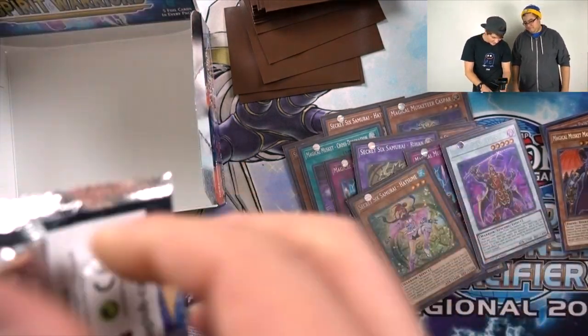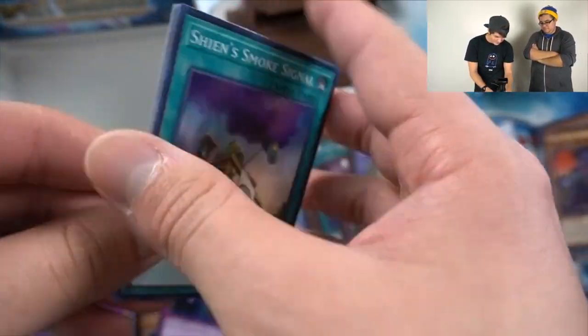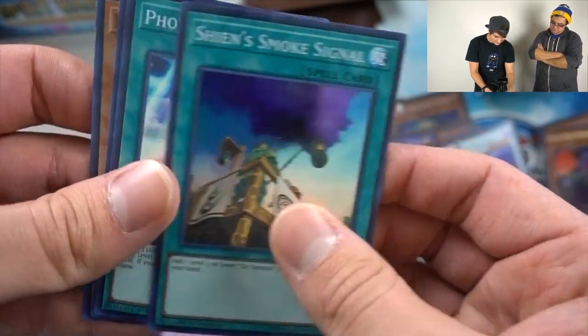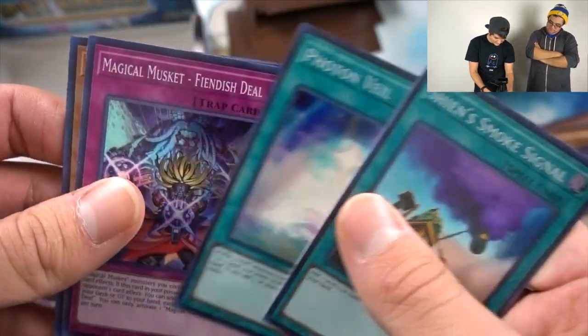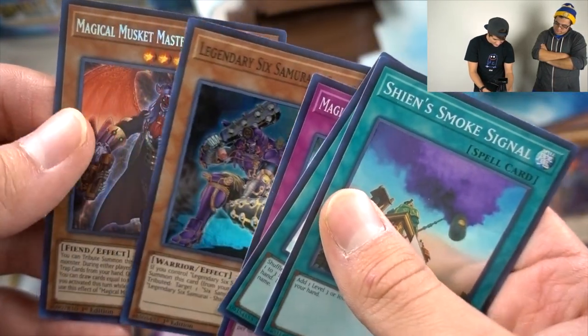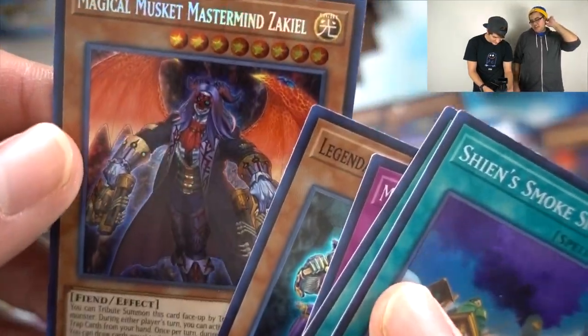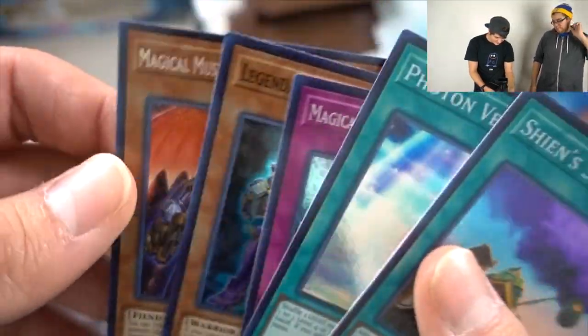Last pack — let's see. Can I pull a Calamity, the last one that I need, or am I gonna cry? Shien Smoke Signal, Photon Veil, Magical Musket Finish Deal, Legendary Six Samurai Shien, Magical Musket Zakiel. He's still dope though.